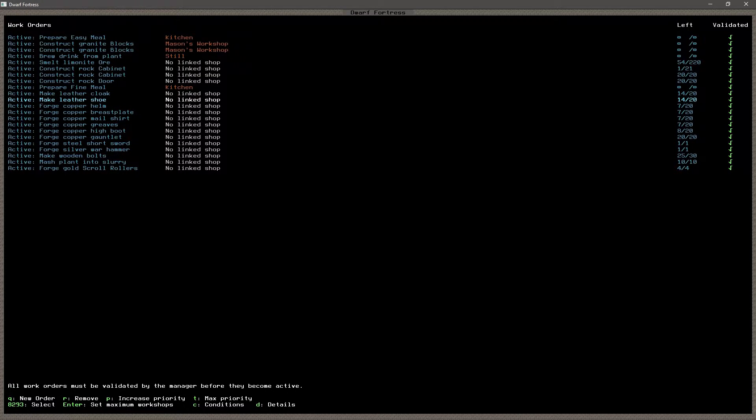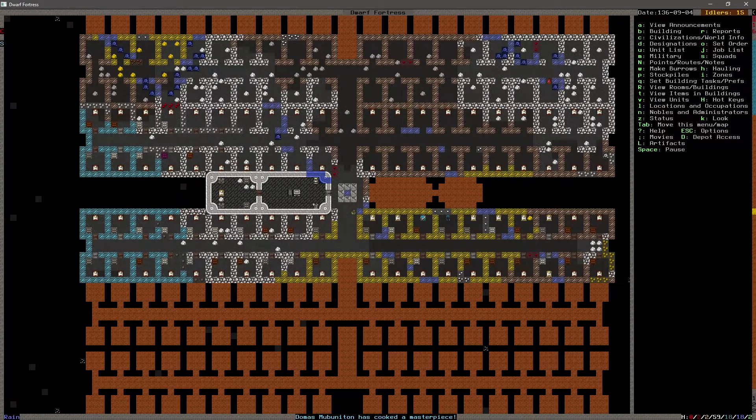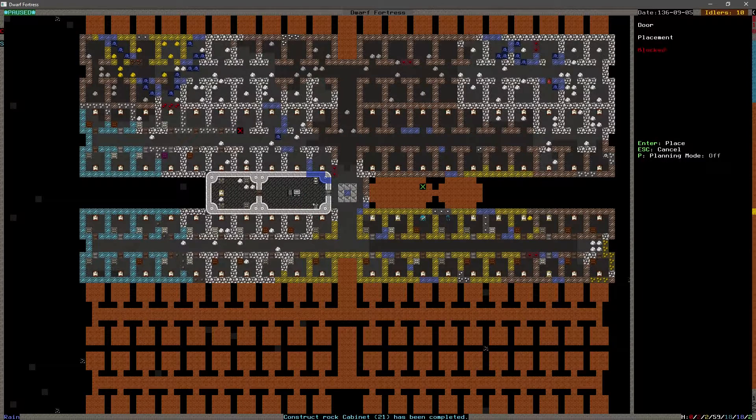Copper stuff is getting close to being done - cabinets. The first round of those looks like they're pretty much done. Looks like we got the first round of doors done, so we should be able to fill out some more of this bedroom stuff. I'm going to get working on that. Let's go ahead and roll the intro.